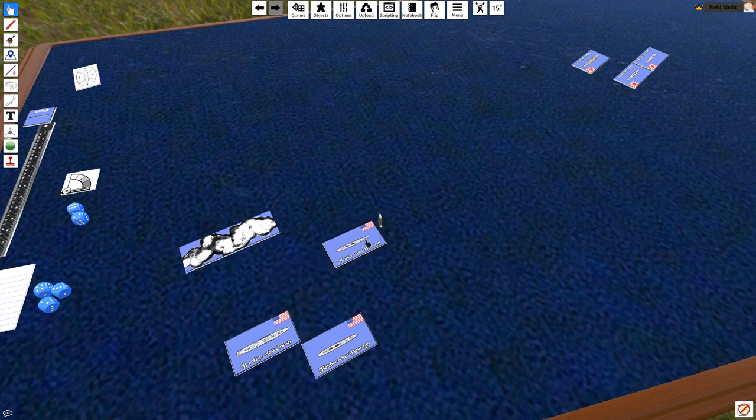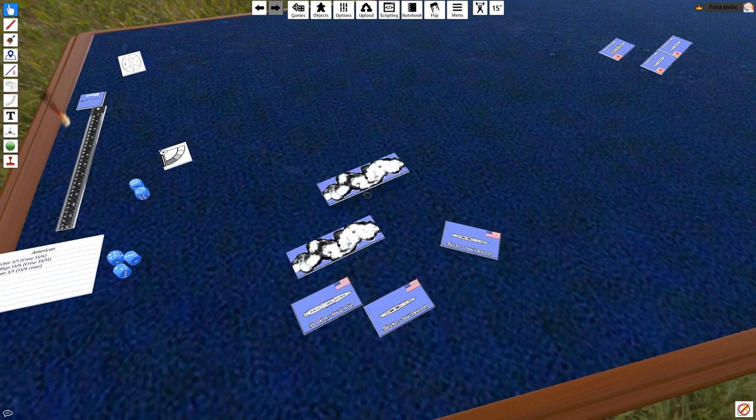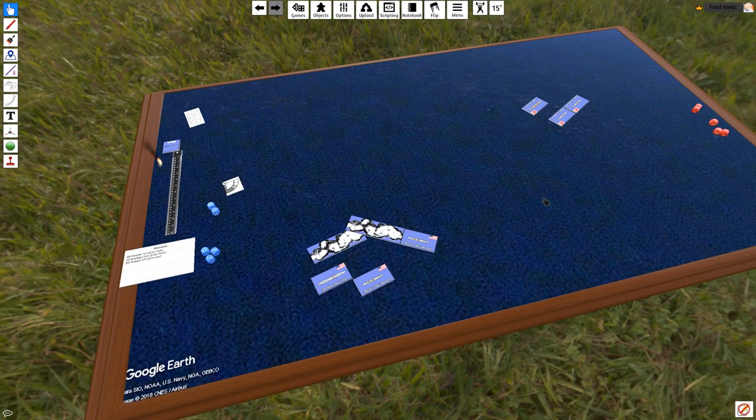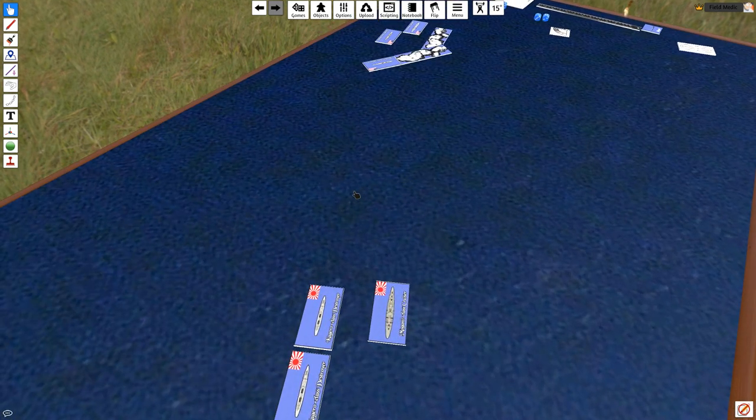I'm going to have the Fletcher move half his distance — 3.5 inches — and behind him he's going to lay a bunch of smoke. Then he'll do a standard turn: this character can move two clicks because he's maneuverable. Then I move the other 3.5 inches and drop another smoke marker directly behind him. The Japanese are now looking at this suddenly blocking out their line of sight. Smoke is good for two turns; when you lay smoke you can remove it later on, in the end phase.